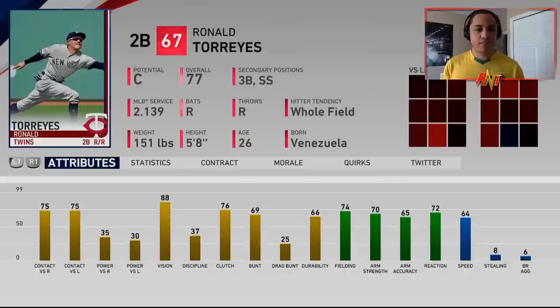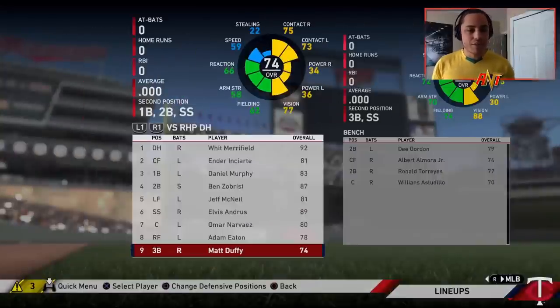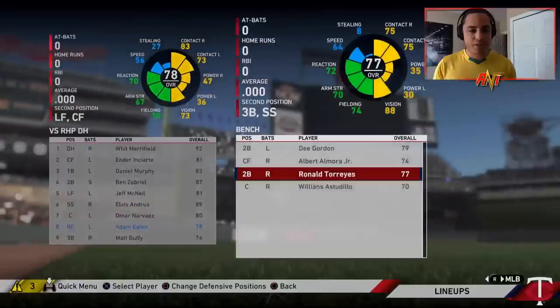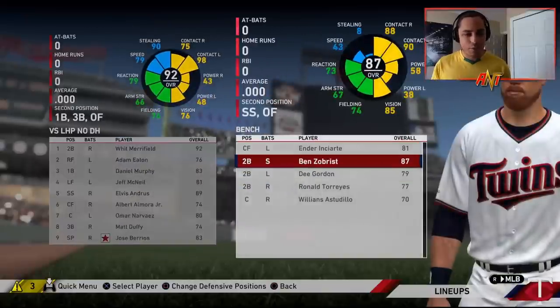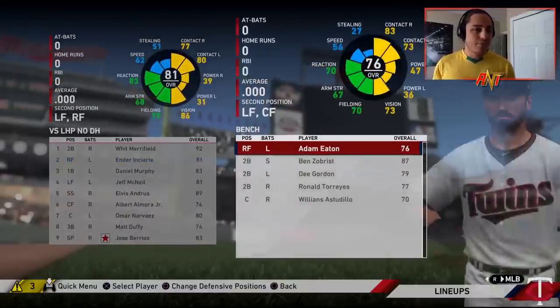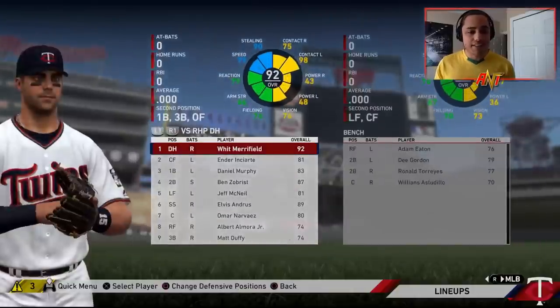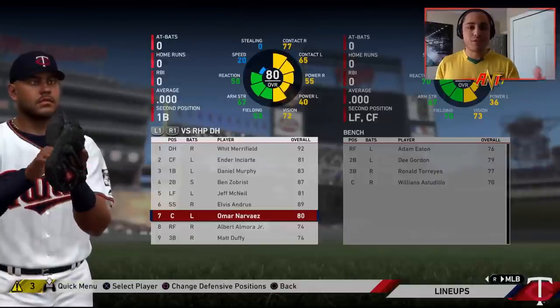We also have Dee Gordon, Albert Almora Jr., Ronald Torres, and Williams Astudio. Ronald Torres obviously isn't a superstar, but his contact numbers look pretty good. I'm also thinking about maybe just letting Adam Eaton sit — he becomes a free agent this year and I'd rather let Almora Jr. develop. For the most part I'm really liking this team and excited to see how things go in season one.